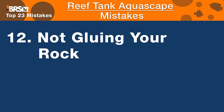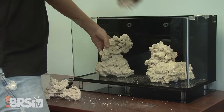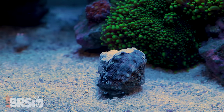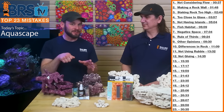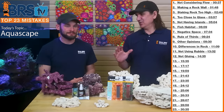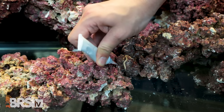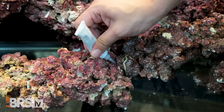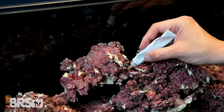Number twelve is assuming that stacking is going to be good enough — not gluing your rock or using epoxy to bind pieces together. If you aquascape on sand or have sand-dwelling creatures, rocks can shift and tumble the whole structure. During maintenance, you could bump into it and knock everything over. At minimum, put some dabs of glue to keep pieces together. There's no reason not to spend $15 on glue to make sure the structure is stable and won't fall and break glass or kill animals.